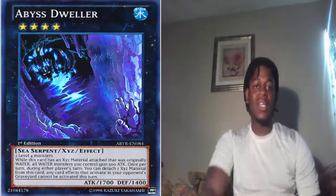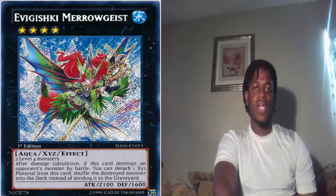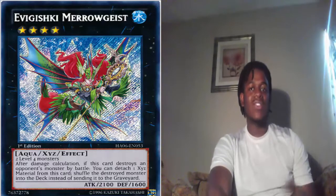The only problem Abyss Dweller has that Mirogeis doesn't is its low attack — it only has 1700 attack. It's still a pretty good card though.